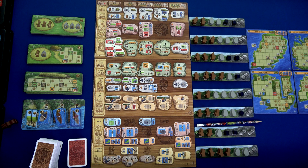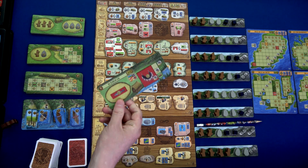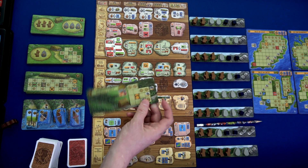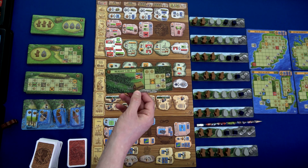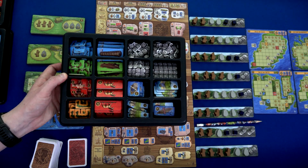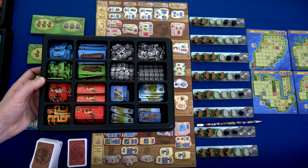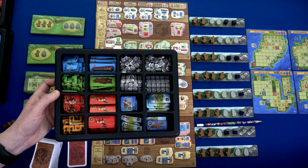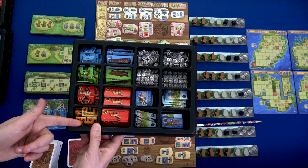I also have all my different buildings that I can build over here. With the expansion you have what are called artisan boards — we're going to randomly grab one of these. This one's going to be ours, and we can either build this side or that side once per game. When we would normally buy a shed, we can instead buy our artisan shed. Just off camera we have all of our goods and resources stacked up in three trays — the game comes with these, which is awesome.